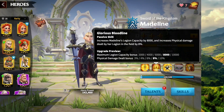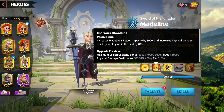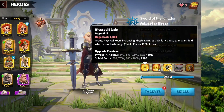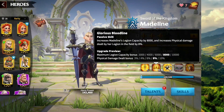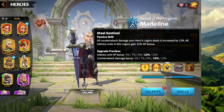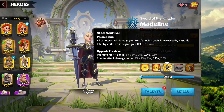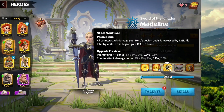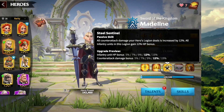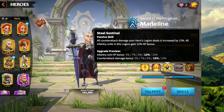The second skill increases Madeline's legion capacity by 10,000 and increases physical damage dealt by her legion in the field by 8%, going up to 10%. The first and second skills already work with all the physical heroes in the game. Skill number three: all counter-attack damage your hero's legion deals is increased by 12%, and all infantry units in this legion gain 12% HP bonus, going up to 15% and 15% respectively. This skill works with all heroes for the counter-attack damage bonus.